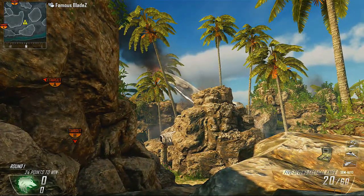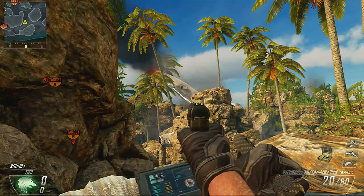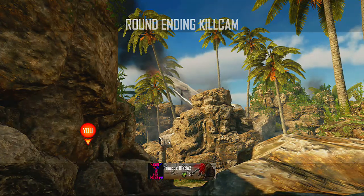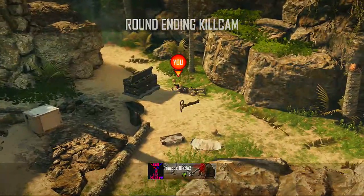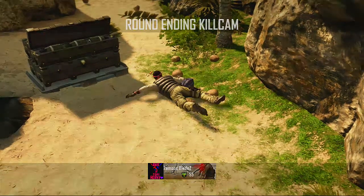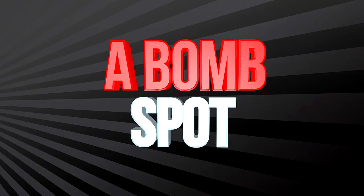You're gonna go just above this rock and to the right of that palm tree. We're gonna see right here where it banks off and hits this guy. Keep in mind — make sure you plant the bomb right there so it will definitely hit that guy. That's a nice bank spot right there. Good work. Let's see what the A bomb spot has for us.